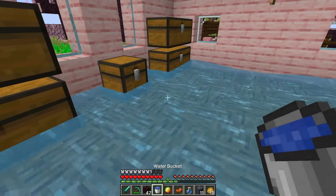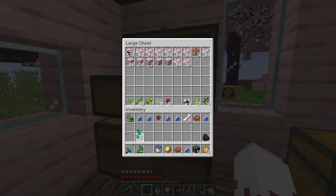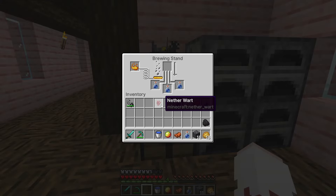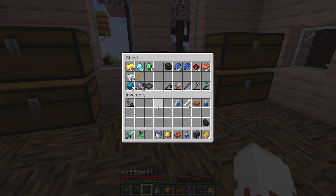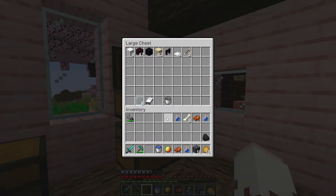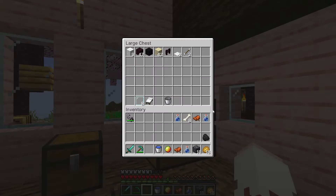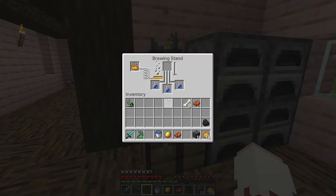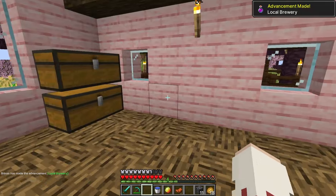Just needed to clean the floor, right, and put these away. Darn, I did lose the magma cream. But just by brewing this one level we'll get the advancement, so we'll just leave those in there for now. Easy peasy lemon squeezy!